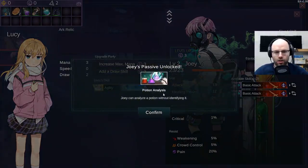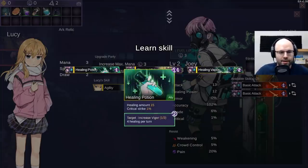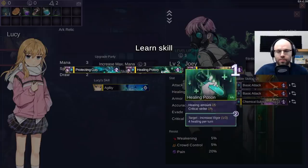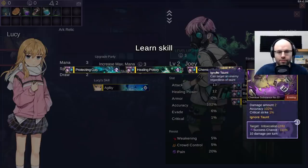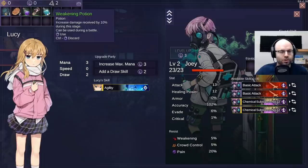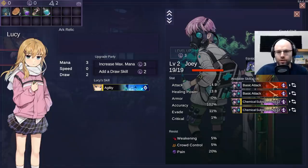So what we're gonna do is level up Joey here - you can see he gets a bit of a stat gain in a couple of different departments there. But also it unlocks his passive so he can analyze a potion without identifying it. And then we can add some new cards into his deck: healing potion, chemical substance number 12, healing vapor. Let's hit him with chemical substance number 12, times 2. Then we know what our potions do now. We're gonna equip him with his cloak because the cloak gives him better healing power.